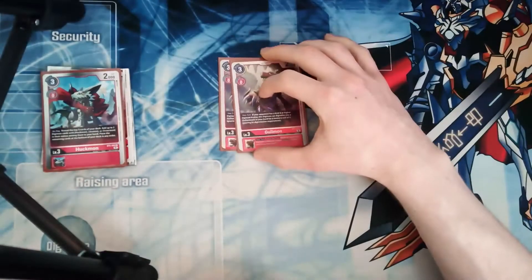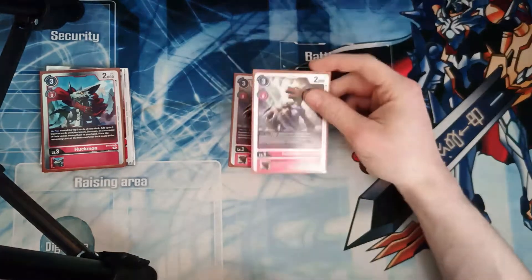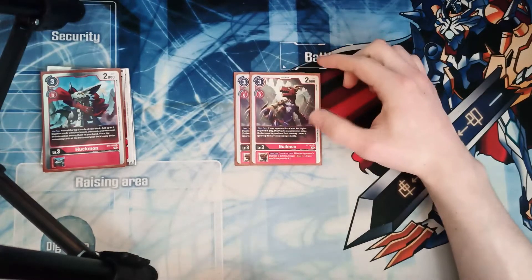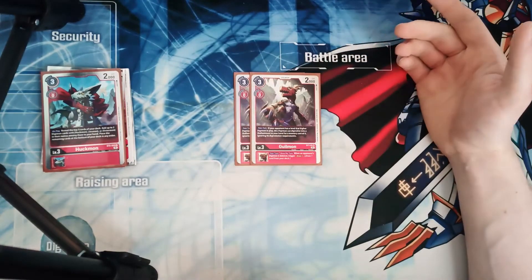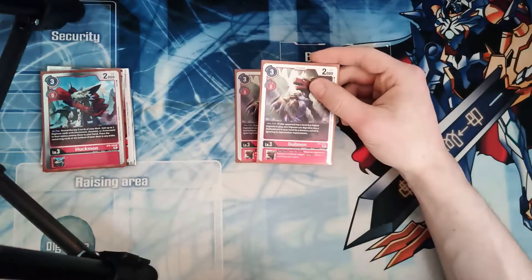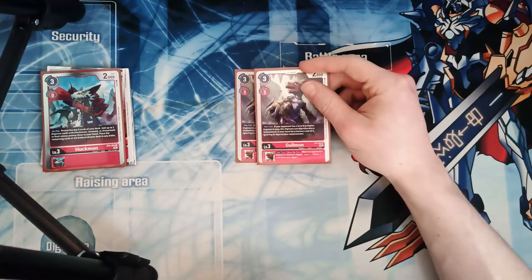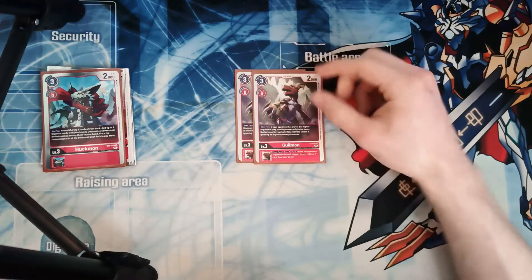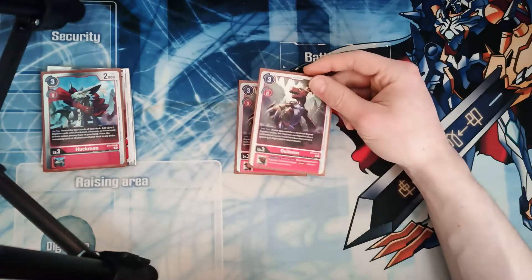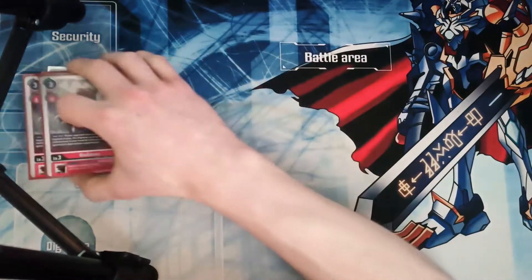We're playing from the red structure deck, the Gallantmon structure deck. We're playing two Gillmons. The inheritance is the only thing that pops — when you delete a Digimon, trigger draw one. So you can destroy a Digimon with Jessmon, with Gaia Force, Atomic Laser, or Bauhookmon's Inheritance where you delete a 5K, so you can delete a blocker or a rookie. Playing two of those.